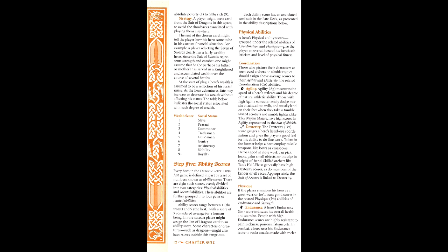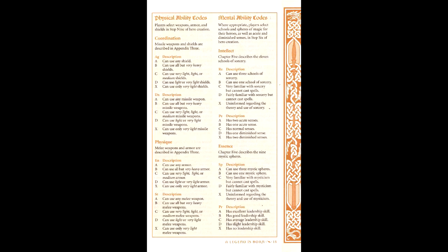Both determine what races the hero qualifies for, as well as the repertoire of abilities available. Taking that into account, we have the following ability scores and codes: Agility 9A, Dexterity 8C, Endurance 9C, Strength 8A, Reason 4A, Perception 8X, Spirit 6A, and Presence 8B. Because of the ability codes, we can use any shield, light to medium missile weapons and armor, any melee weapon, three schools of sorcery, two diminished senses (in this case smell and touch), three mystic spheres, and we have good leadership. Of the races we qualify for, we'll go with human, increasing our reason by one and decreasing our endurance by one. Since we qualify for three in sorcery and mysticism, we'll go with cryomancy, electromancy, and pyromancy for sorcery, and channeling, healing, and meditation for mysticism. We also have 16 spell points for sorcery spells and 36 points for mysticism spells, since we have a reason of four and a spirit of six.